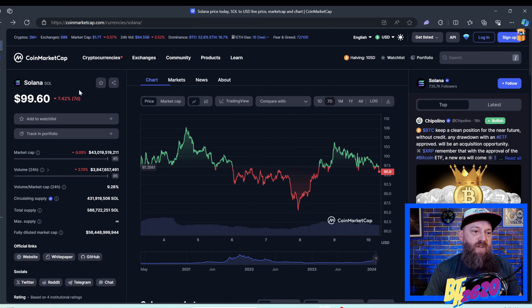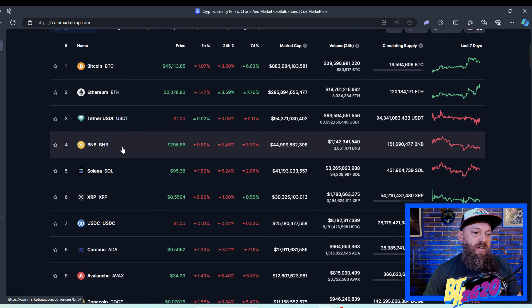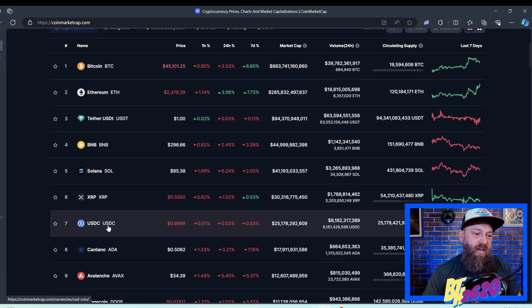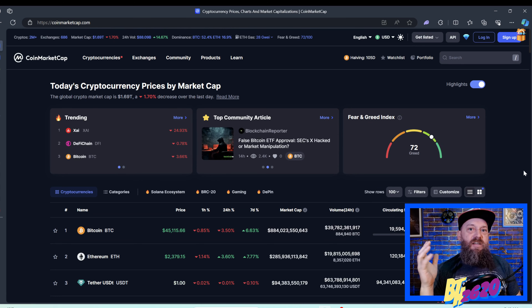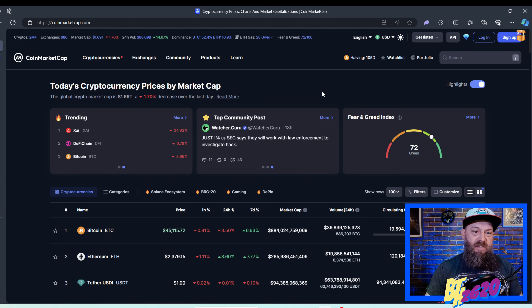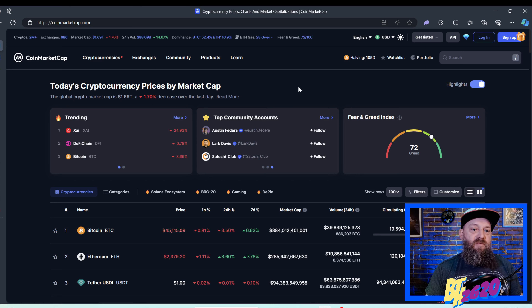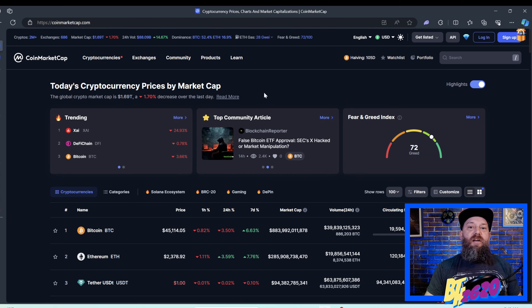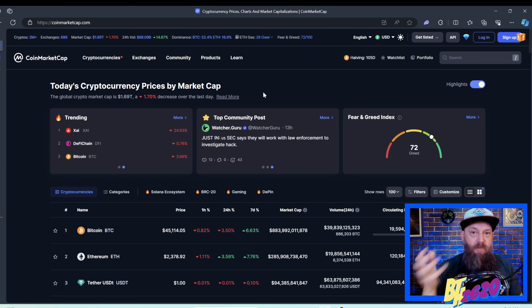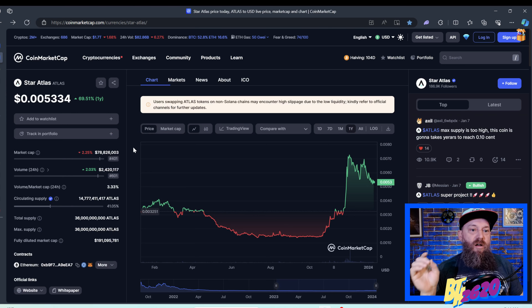The reason we're going to use either Solana or USDC is that these two currencies are very easy to get your hands on. Bitcoin is number one, Solana is number five, and USDC is number seven by market cap. So if you have a centralized exchange in your country, you can swap your local currency for Solana or USDC. As a US citizen I just use Coinbase, buy some Solana, send it to a crypto wallet, and do the swap. I'm not a financial advisor — please do your own research before investing in Atlas tokens.